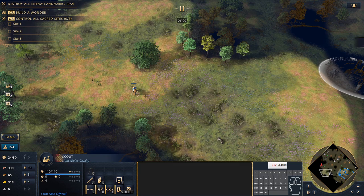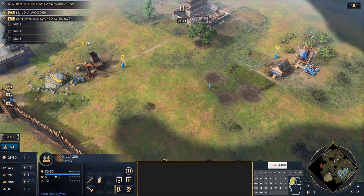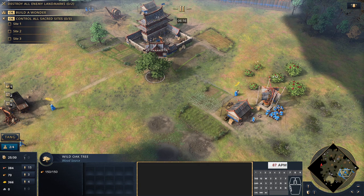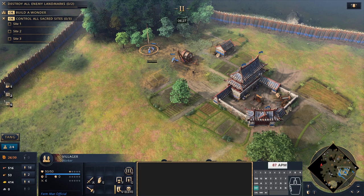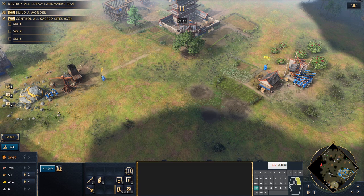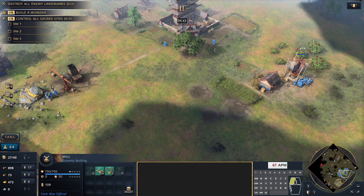Once villagers finish walling up, they go to food. The villager that built the Barbican of the Sun also goes to food. We aim to get up to 18 villagers on food before clicking up to build the Astronomical Clock Tower, then we start getting some villagers onto wood. If you're running out of sheep, shift-click villagers to go to berries. Having the mill at the berries is great — no extra wood needed for a second mill, making the transition to berries quick and easy.